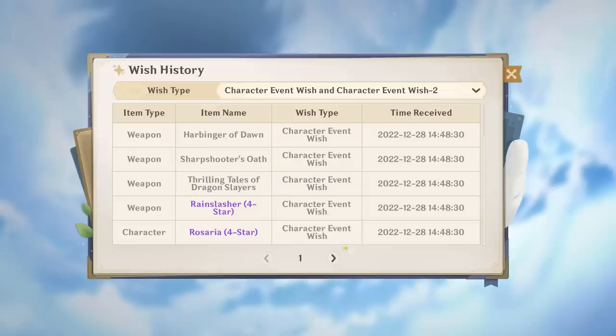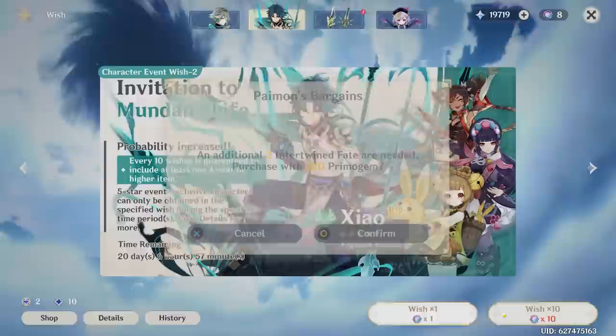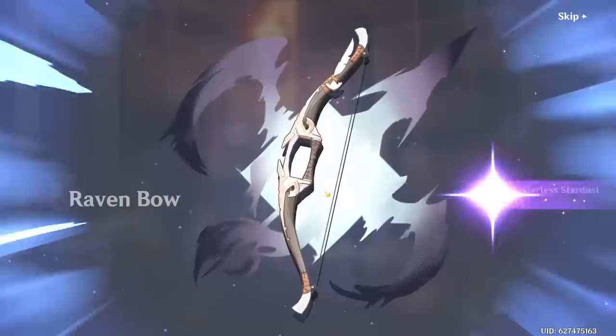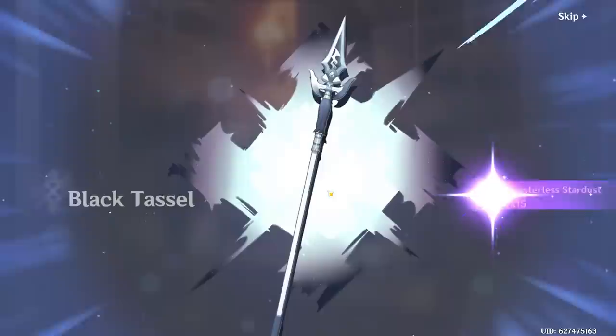We are not wishing for Xinyan and don't want Xiao C1. If we lose the 50/50, we have a guaranteed Hu Tao. We are hoping for just one Yaoyao copy and then we stop. Our pity history shows we're only five into pity, so the chance of a five star is relatively low. The chance of getting Yaoyao is guaranteed because we'll get her right here — please, no five star. And... it's a new character — Xinyan. Yay.